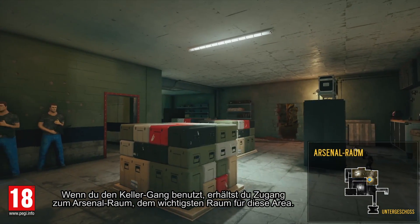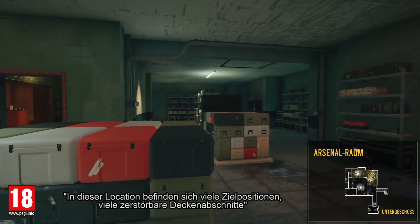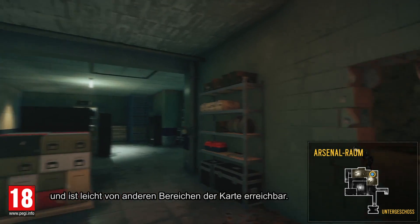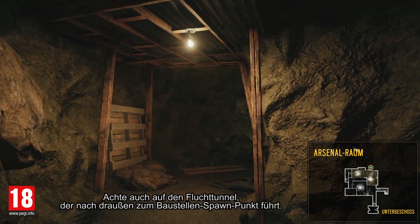Using the basement hallway, you can access the arsenal room — this area's most important room. This location holds many objective sites, features lots of destructible ceiling sections, and is easily reachable from other areas of the map. Also note the escape tunnel that leads outside to the construction site spawn point.